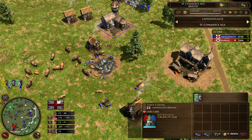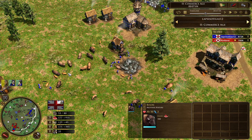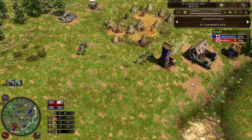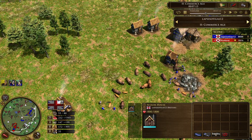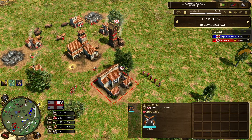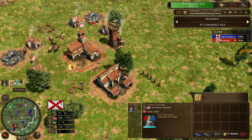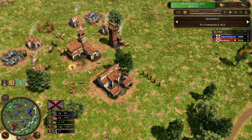Let's see what Lapsisotillas is doing — he is sending in 600 wood. I think he wants to build more manor houses. He already has six of them, here is the seventh one. More musketeers come out for Lapsisotillas, and Robrod on the other side is also queuing up more musketeers, but he will be in Age 3 soon.